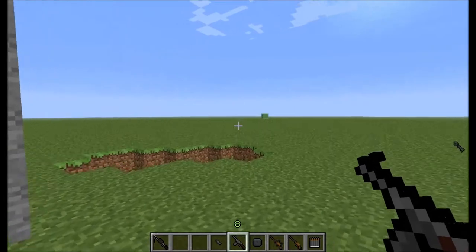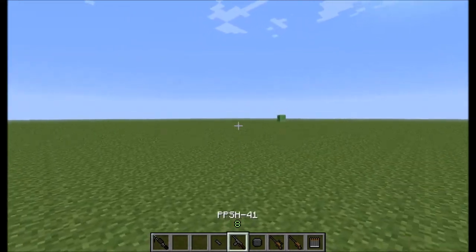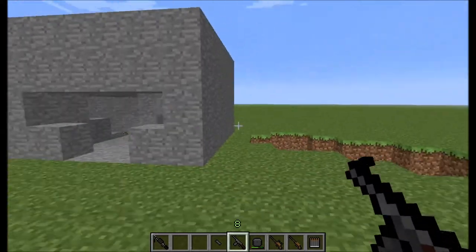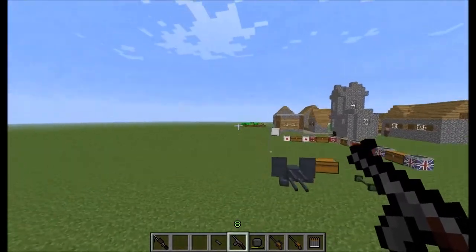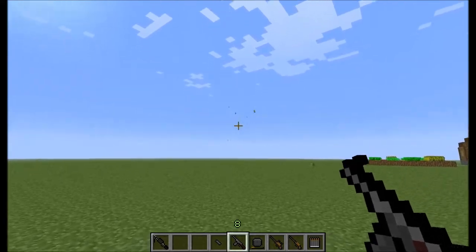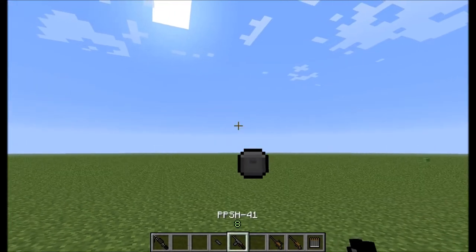Now the PPSh-41 — here is the ammo for it. It's a machine gun but it's pretty hard to shoot right, bullets going everywhere. But it's a nice machine gun, so alright.